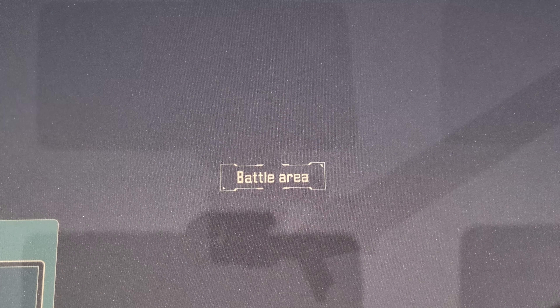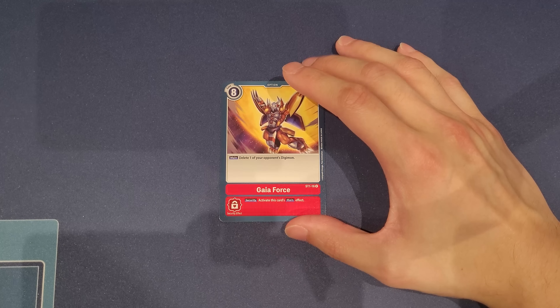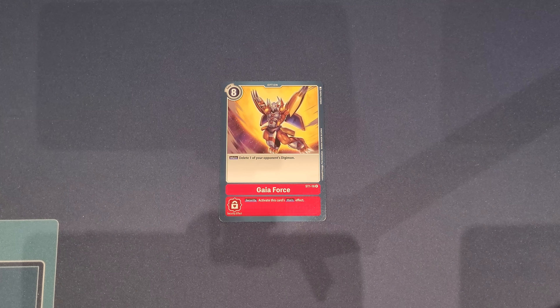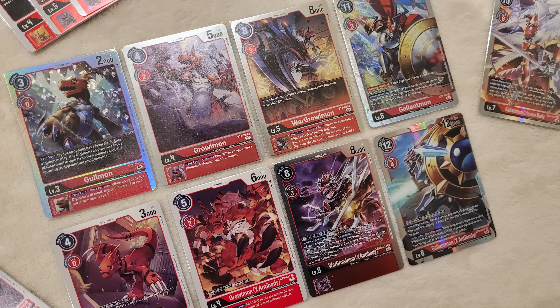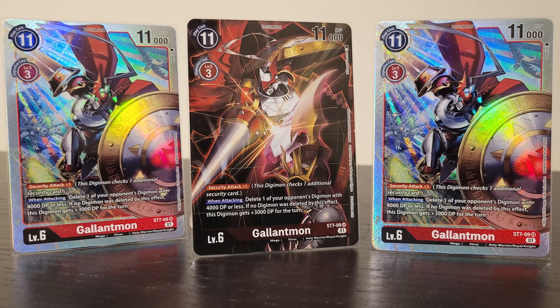Last but not least, you might notice we have no defensive cards in the deck. If you want defensive options, Gaia Force is the best way to go — having that come out of security is incredible for stopping opponents from going off with their combos and OTKing you. Now that we've covered all the other cards, let's get to the favorite part: the combos.